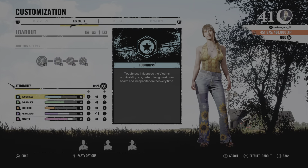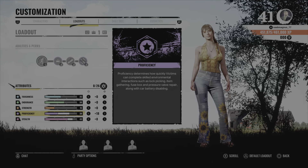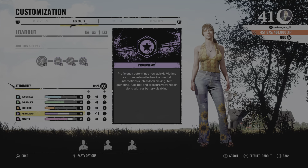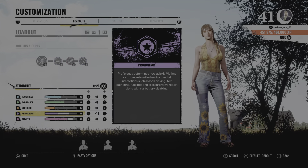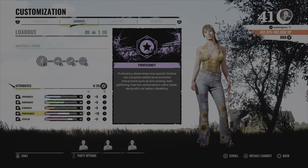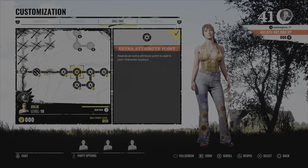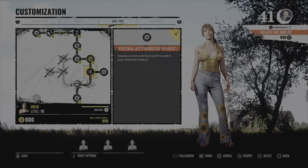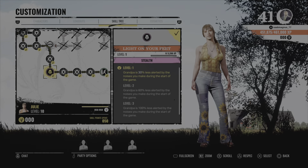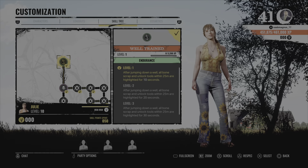For attributes I kept the first three but put points into Proficiency and Stealth. This build I haven't touched either since I started playing the game — Yuli is very strong with this configuration, I promise. I can also show you which way I went in the skill tree: I went right, up, and then left.